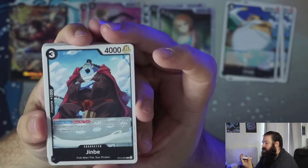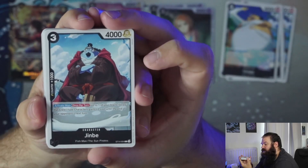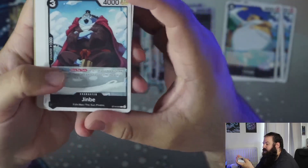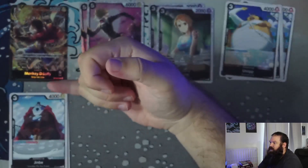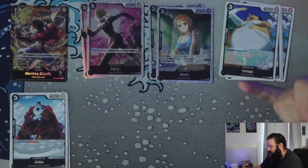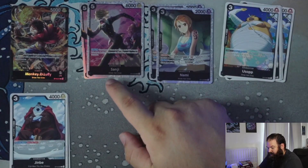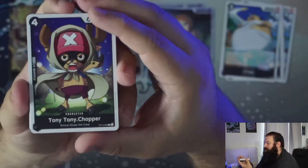Next we have Jinbei — three cost, four thousand power with a counter of one thousand. Activate Main once per turn: up to one of your Black Straw Hat Crew type characters gains plus two cost until the end of your opponent's next turn. You already have two plus-cost sources — one from the leader, one from Jinbei — so that's three total costs you can add to any character. Meaning if you need to hit eight cost to activate Usopp or Nami, you can target Sanji and get the plus three, giving you your eight cost to activate all of them.